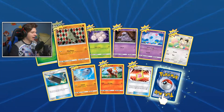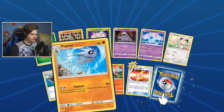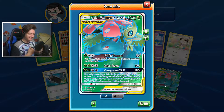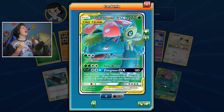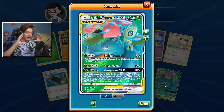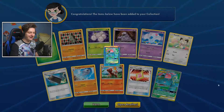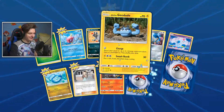Pack 2: Grass Energy, Larvitar, Xatu, Grimer, Nidoran, Meowth, another Electro Charger, Pupitar, Charmeleon, Fairy Charm UB — and yes! I got it! That's what I was looking for — Celebi Venusaur GX! That's the card I wanted! A tag team card in the second pack! Celebi is my favorite Pokémon — I talked about how much I wanted this card in episode three of my TCG Online series. There's no way — that's two super rare cards in two packs!